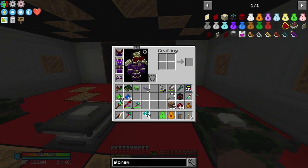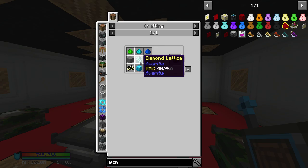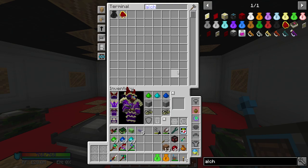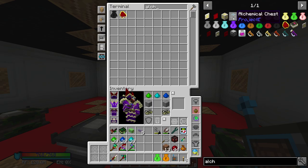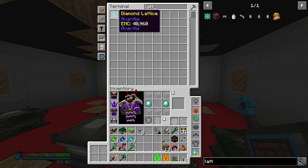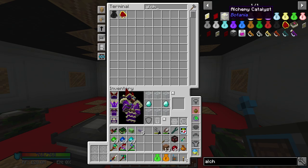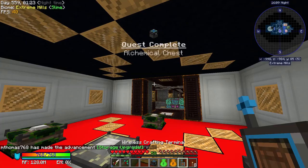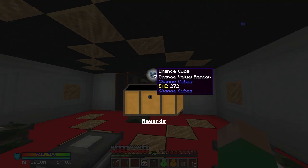Now I think we have almost everything we need to make our first alchemic chest. We need to make a diamond lattice and a diamond chest. We can make a diamond chest — there it is — and we can just craft the lattice. I'm going to make 10 of these because we're going to need a bunch. And now we can make our alchemic chest. That was one of the quests in the Project E series which we just completed. Let's grab the reward — we get some chance cubes.